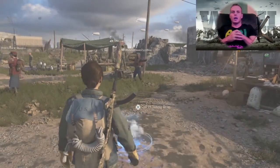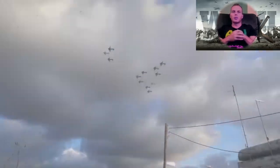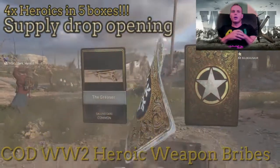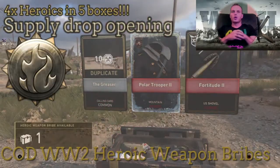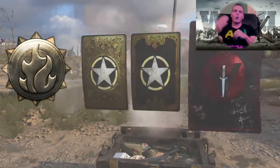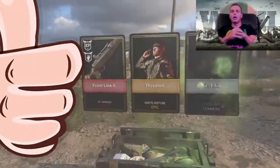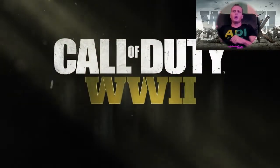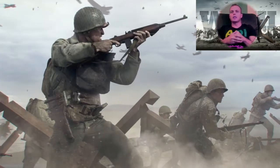Now opening up my resistance bribes — I have two of those. Here's number one: wow, that looks impressive! Apollo Trooper Mountain Heroic and a Fortitude US Shovel Heroic. Looking great — M1 Garand Heroic and a Threatening Epic. Pretty sick, two mad resistance blind drops.